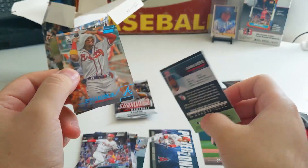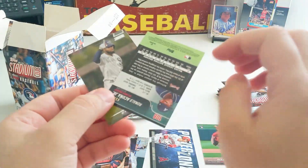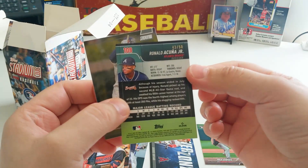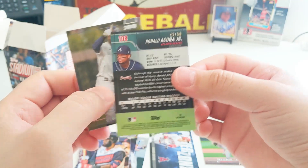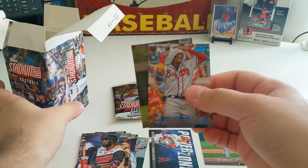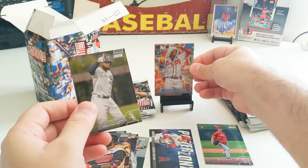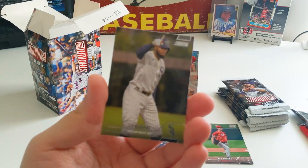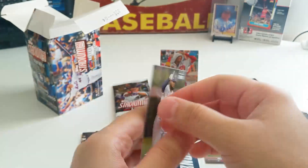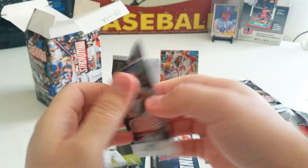Let's see. We got a Ronald Acuña — this is a blue. These are exclusives, so we got some sort of blue here. It's numbered out of 50 — that's a really good hit. 43 out of 50. I looked it up and it says it's blue foil — you get one in every 249 packs, so not bad at all. Also a Luis Robert.